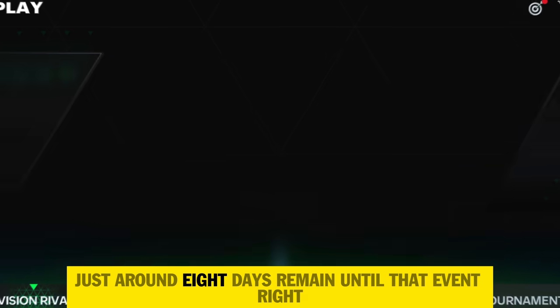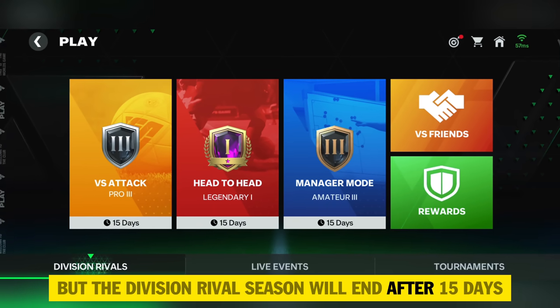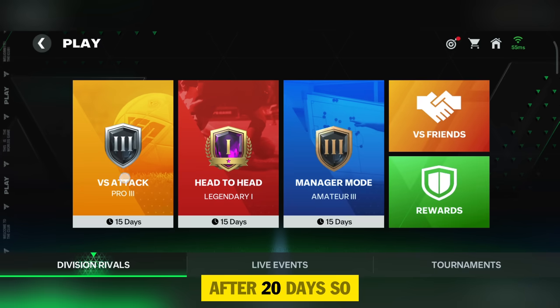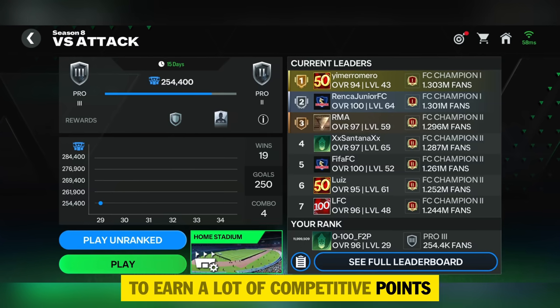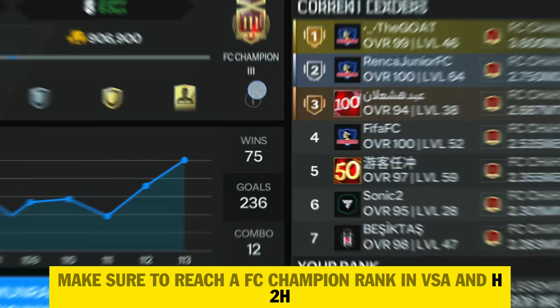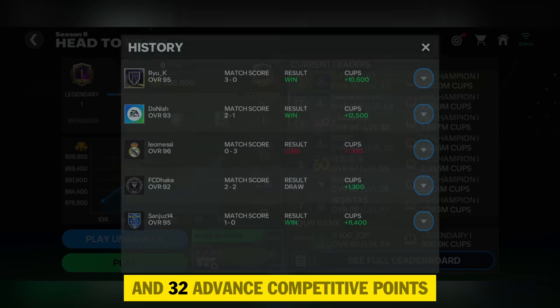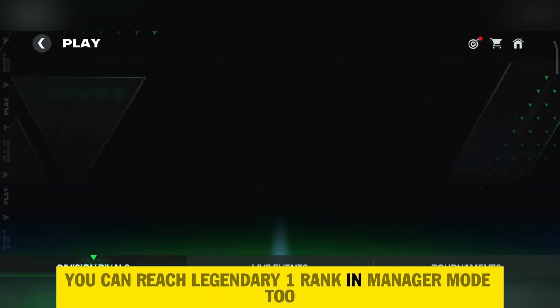If you have fewer competitive points, let me tell you how to achieve enough tokens for the TOTS event. Around eight days remain until that event, but the Division Rivals season will end after 15 days and rewards will be upgraded in the store after 20 days — so you have enough time. First, make sure to reach FC Champion rank in VSA and H2H, which guarantees 20k competitive points and 32 advance competitive points. You can also reach Legendary One rank in Manager Mode.